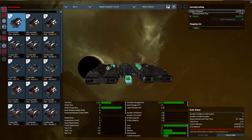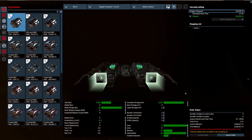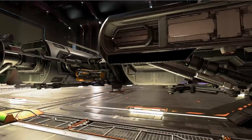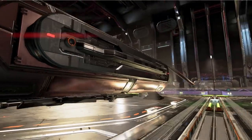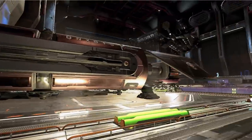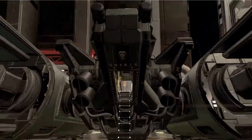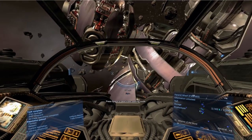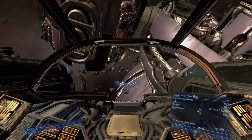Starting off the list with the Magpie Vanguard, a small size courier costing 163k with a hull of 2,400 and a cargo hull of 2,630. It's a sluggish small transport capable of moving container-sized wares with one primary weapon mount.